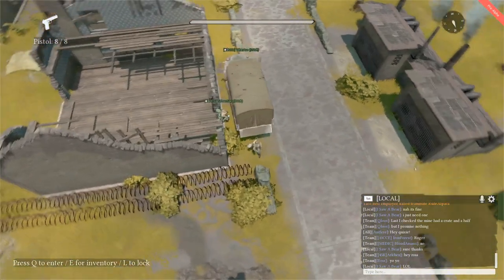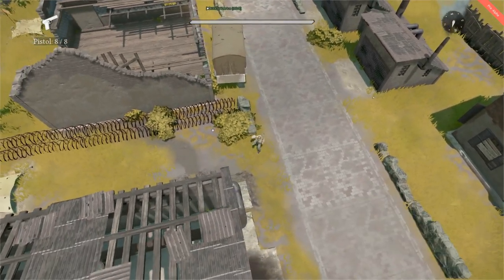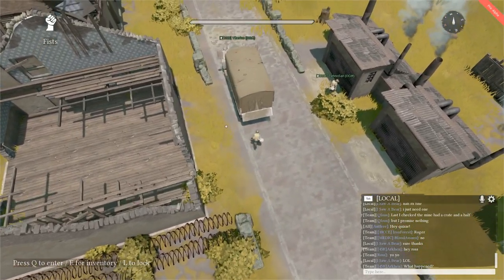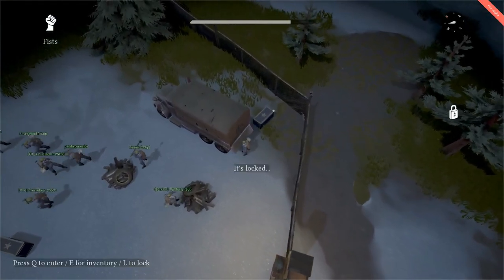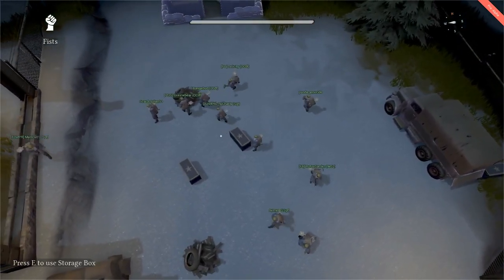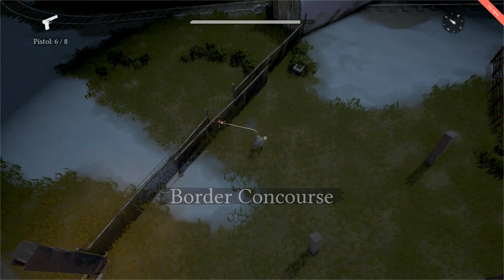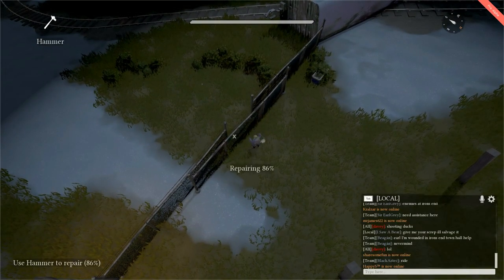The developers have also implemented something known as structure decay. After a certain — and I mean a long — length of time, defensive structures will start to decay and eventually disappear. This is simply to reduce the sheer amount of structures that get built on a map. To clarify, this type of decay is not something a player is likely to notice unless sitting in the same spot for several in-game days, and for a structure to actually be destroyed will take even longer. Walls can also now be repaired with a hammer — you'll even see the percent health a wall has in the lower left corner — making it easier to shore up defenses when under attack.